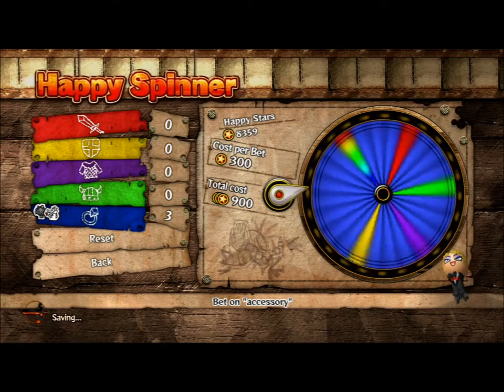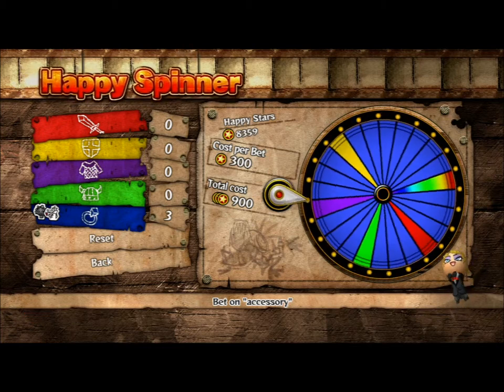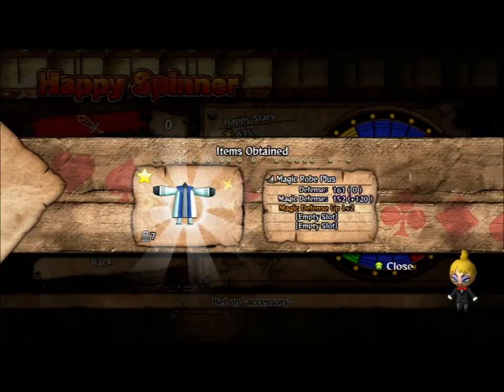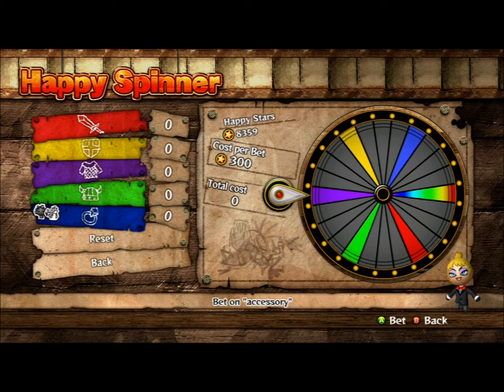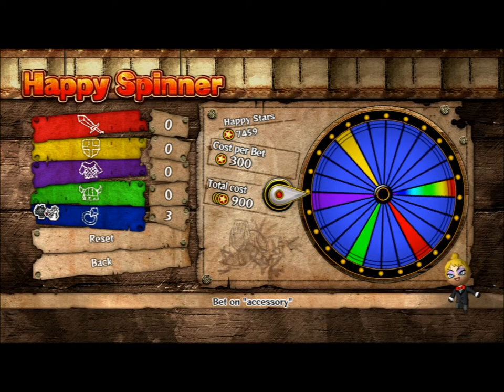The main strategy is to fill the whole wheel up, because two bets of 600 only fills up half of it, and you still have a chance of not getting anything. You might as well fill it up for the full reel at 900 and guarantee that you get something every single time.